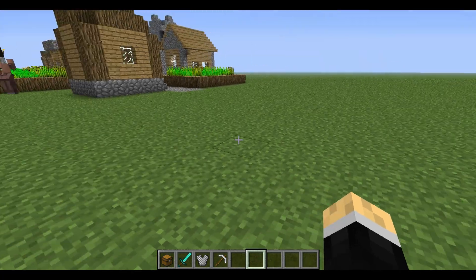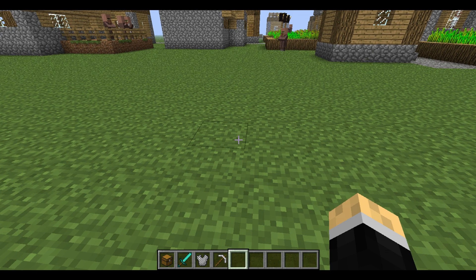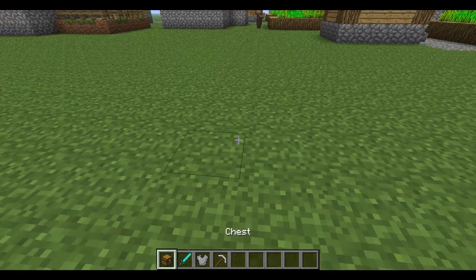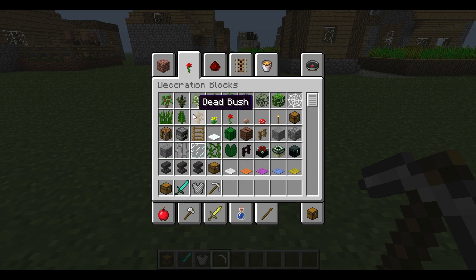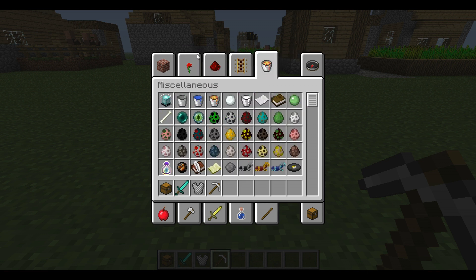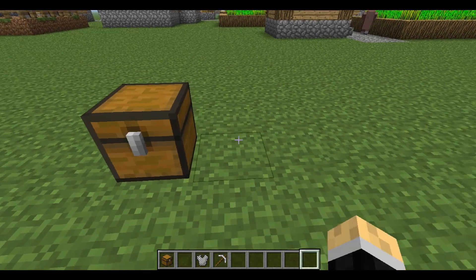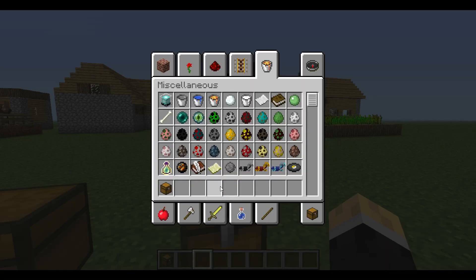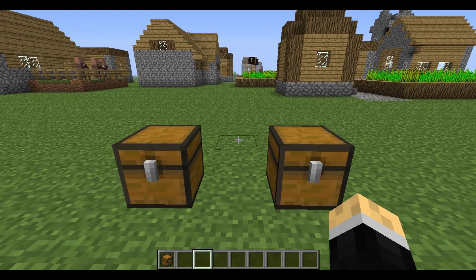Hello guys, ConnorJ52 here, and today we are going to learn how to get custom enchants using MC Edit. What you're going to need is a chest — just place one down — and then whatever you want to enchant. It could be a flower, a lava bucket, anything you want, but for this tutorial we're going to use a diamond sword.